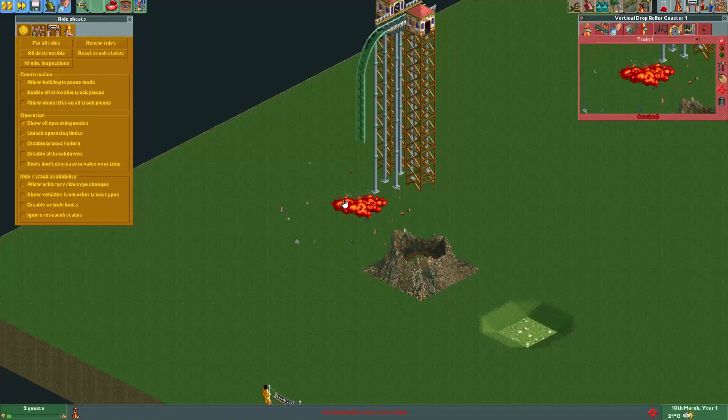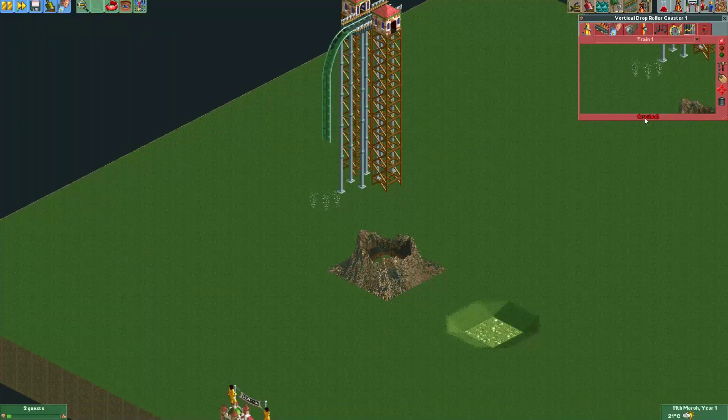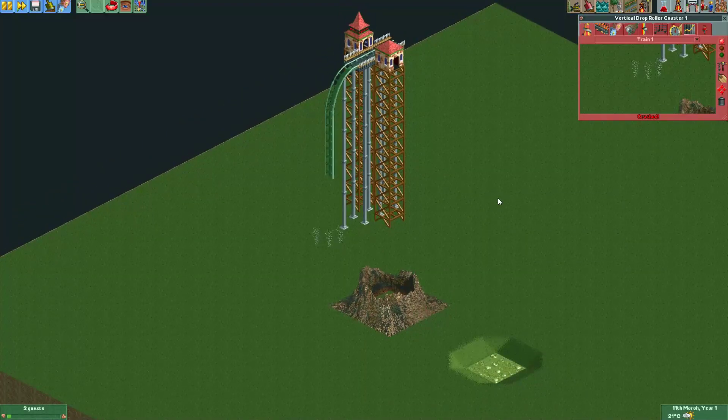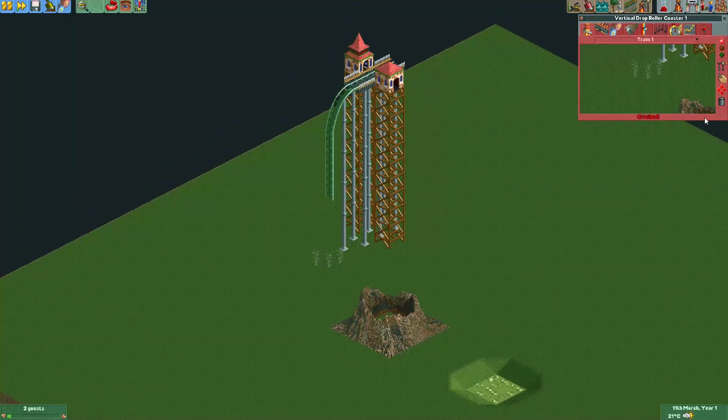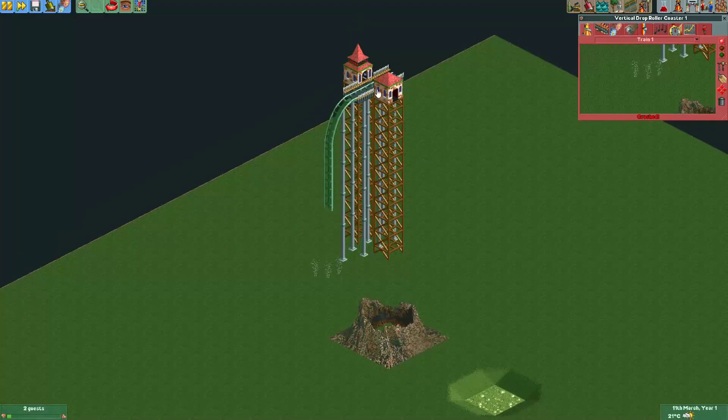And there we have it. Here's our smoke particle effect. Now it will stay here for as long as the ride is crashed. But if you remove the ride or if you double close it, the smoke effects will go away. So you probably want to get rid of this track, but you want the smoke effects to stay.